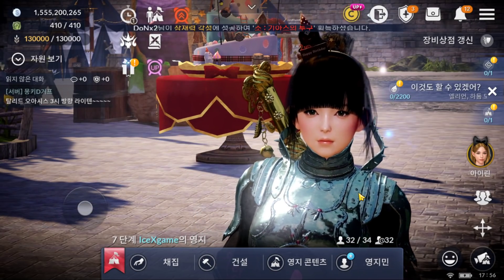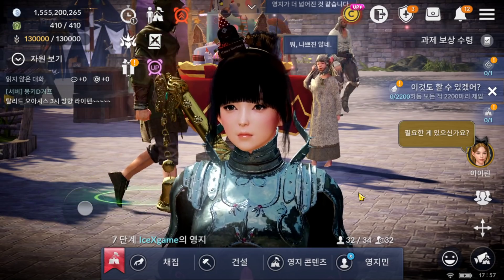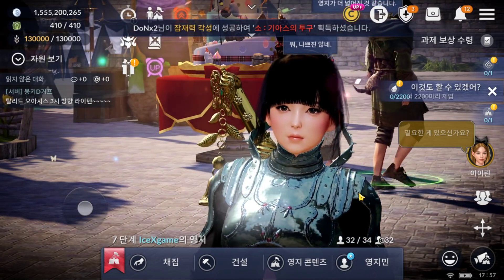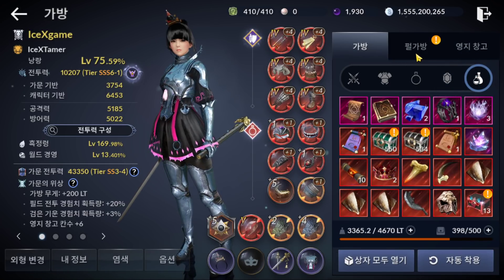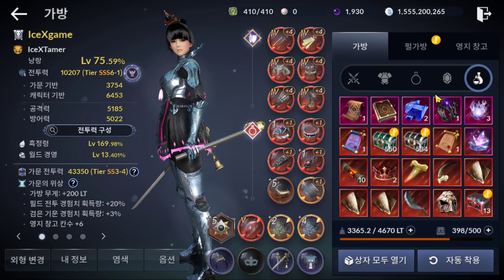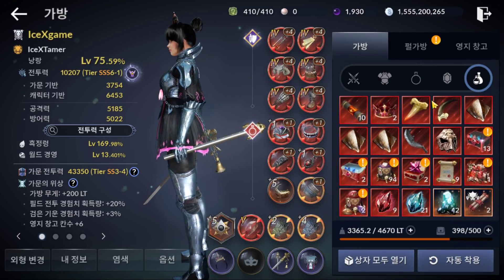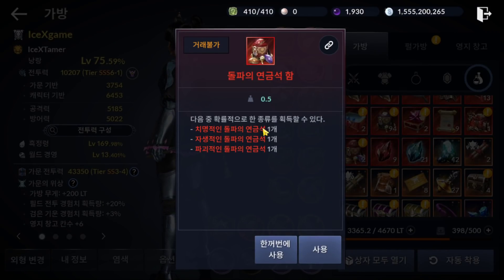We'll also cover what we can use for the upcoming alchemy stone update and how many grades there are. First, they have two grades for red alchemy stone. Let's check out how they look. This one is rare — from here you can get a rare alchemy stone that will give plus one to all equipment.